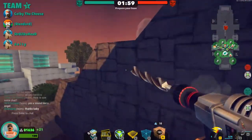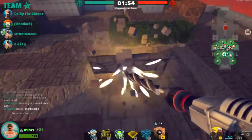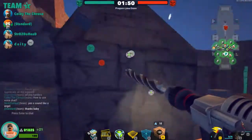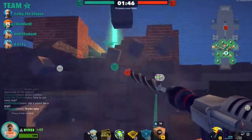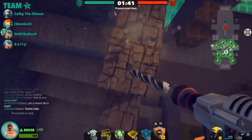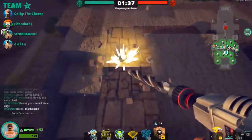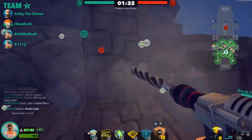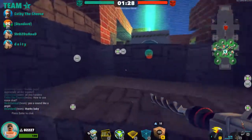The glue is key, especially around the cube. It slows them down and the turrets can focus them down and take them out. That's why I like the glue, and a lot of people don't use the glue. I'm a big proponent of the glue — I like it a lot. So I'm clearing this out in case they come up around the corner so the turrets can shoot down towards that corner.